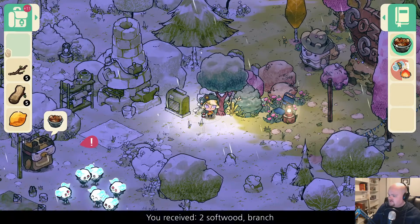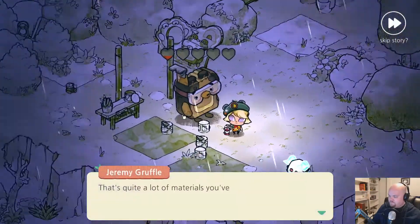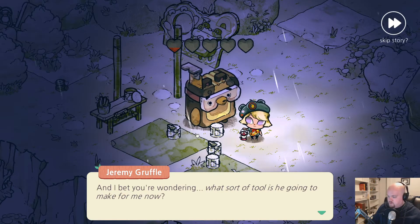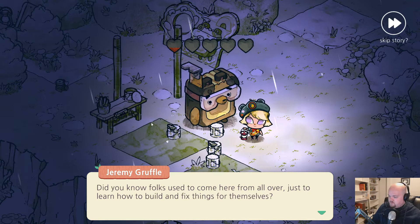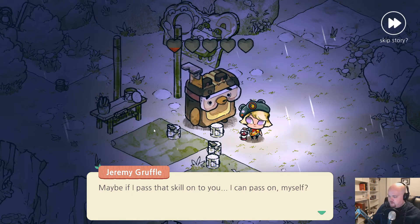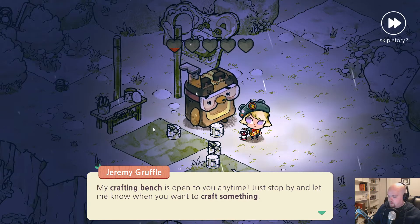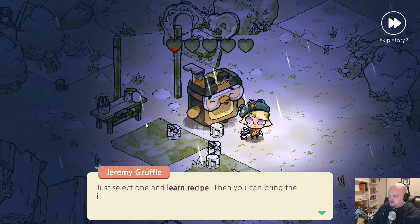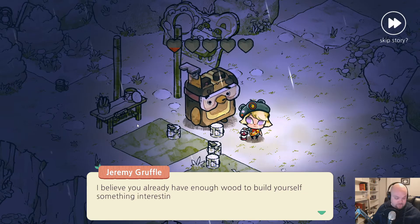I have enough stuff to help out Mister... what's his name? Jeremy Gruffle. 'That's quite a lot of materials you've gathered. And I bet you're wondering what sort of tool I'm gonna make for you. Sorry, no tool this time. Do you know folks used to come here from all over just to learn how to build and fix things for themselves? Maybe if I pass that skill on to you, maybe I can pass on myself. The crafting bench is open to you anytime. Stop by and let me know when you want to craft something. Here, have some crafting recipes to get you started. Just select one and learn a recipe, then bring the ingredients to get crafting.'